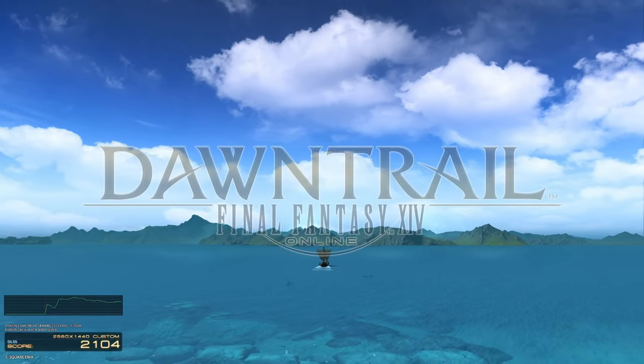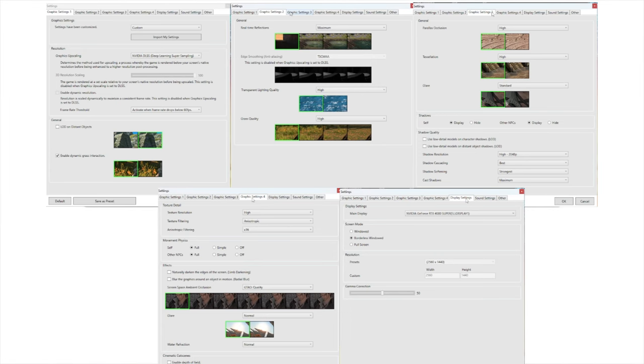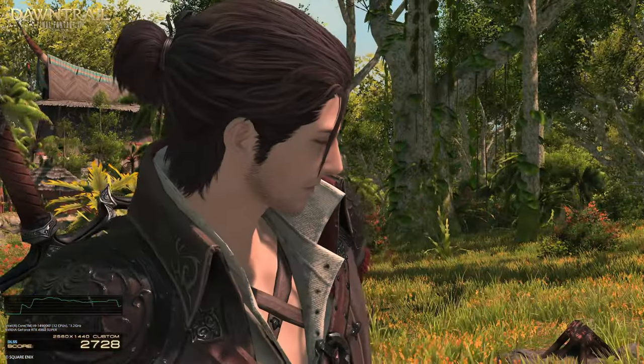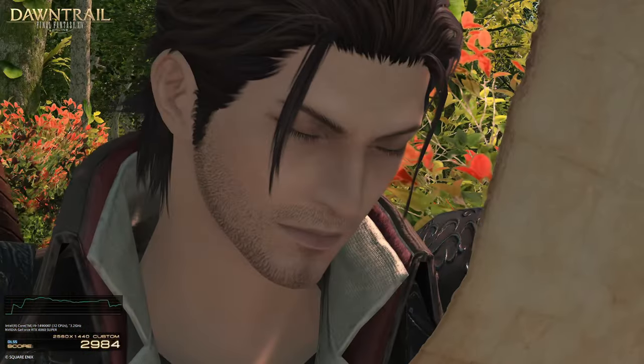Welcome to the Final Fantasy XIV Dawn Trail Benchmark. We got a new PC, so we're going to be seeing what this thing can do. We have DLSS enabled, and I turned off Depth of Field because that looks ugly, in my opinion. We are running an NVIDIA 4080 Super with an i9-14900KF — you can see that in the bottom left corner of the screen.